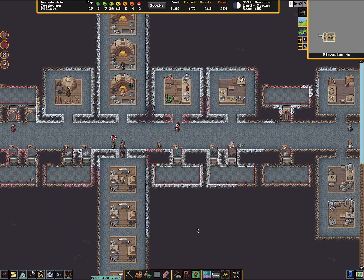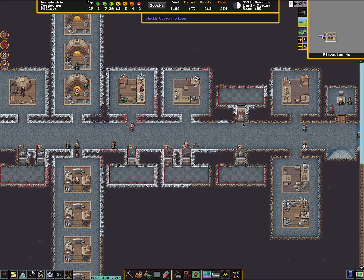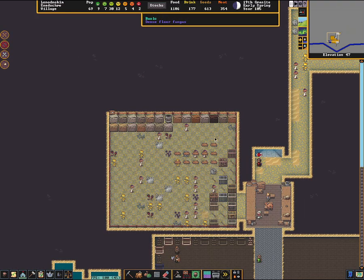I'm making a video here to show how to do a new quantum stockpile. You can see here there's a whole lot of logs in this one place with a little feeder going into it. It's a 5x2. I'm going to show you how to build a new one of those.